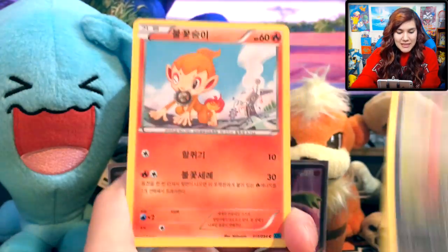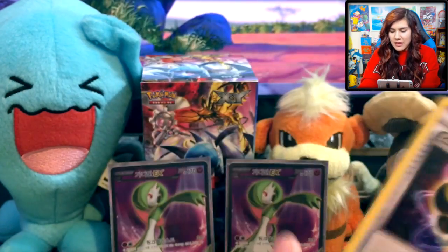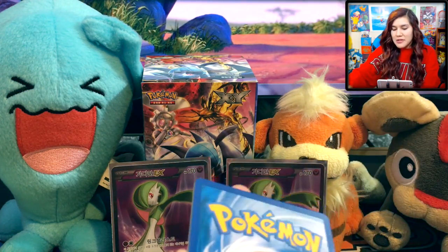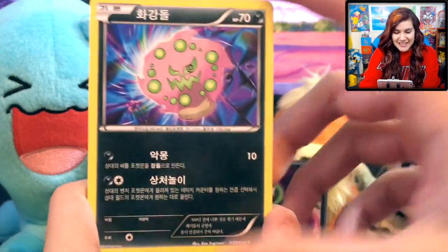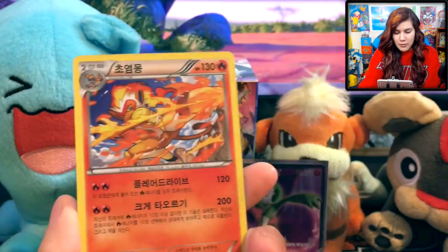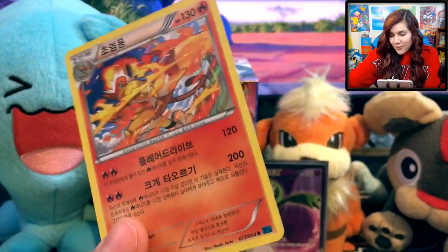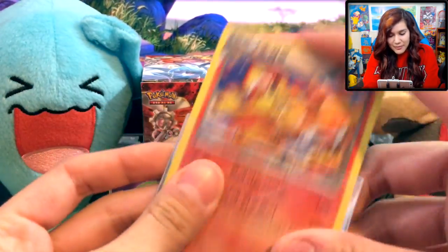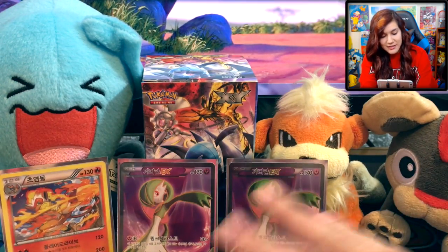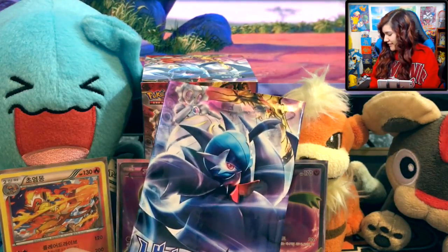Next pack here we have a Mareep, a Sneasel, also got a Chimchar, a Weavile, and an Energy Recycler — just energy having an energy party. Pack number five or so — we got a Spiritomb, a Yanma, cool little Merrill right there. We also got a Volcarona, and an Infernape Holographic. So far we've gotten some really, really nice stuff. I am really pleased with this, actually. So far we got two EX full arts — same EX full art, that's fine — and a Holographic Infernape. This chair is making some weird squeaky noises, but whatever.